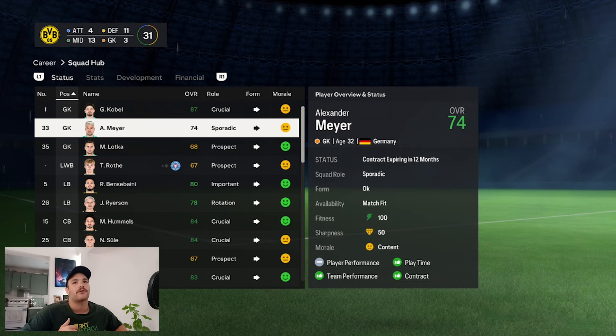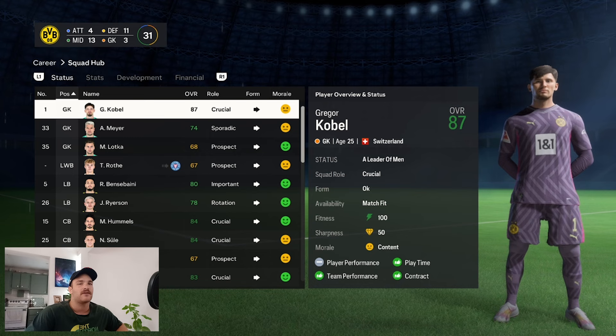Now taking a look at the squad — it's a very good squad, not the biggest. They've got three really good goalkeepers: a 25-year-old, a 32-year-old, and an up-and-coming 22-year-old on an expiring contract. All of them have real faces, which is a big plus. Kobel is one of the best keepers in the game, so I don't think you need to replace any of them.